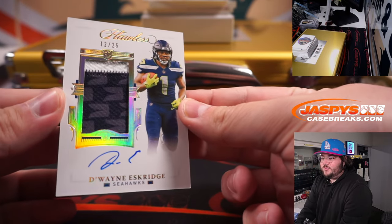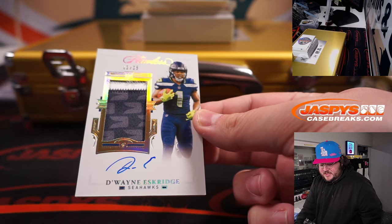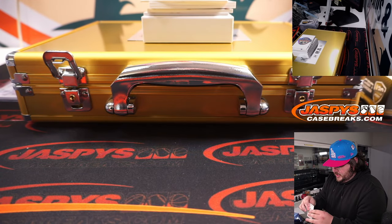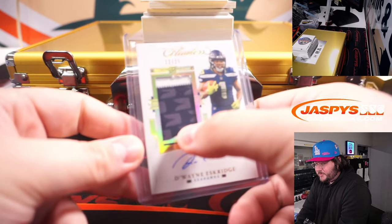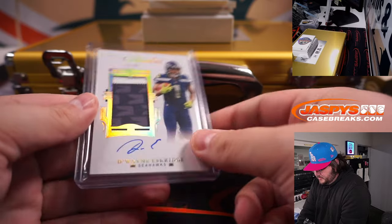RPA — Dwayne Eskridge, another one. Another RPA, 12 of 25, Seattle Seahawks going to Chad. That's a cool slick-looking patch — look at the pattern on the patch itself. That must be from their crazy uniforms.